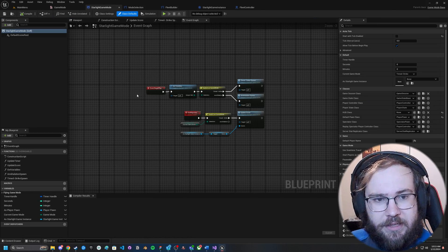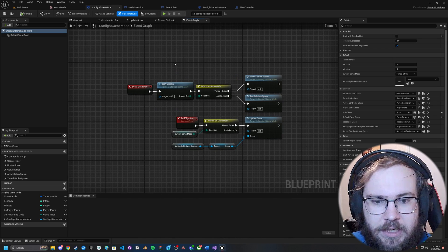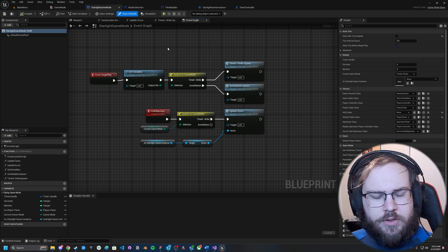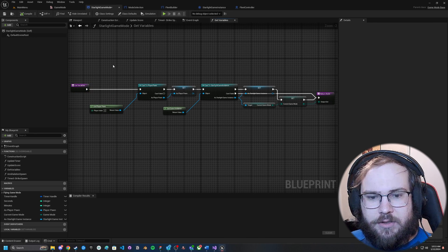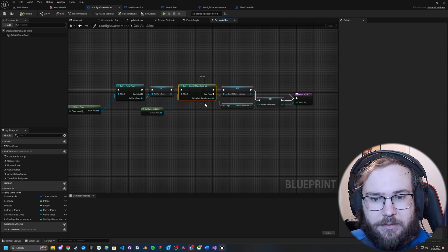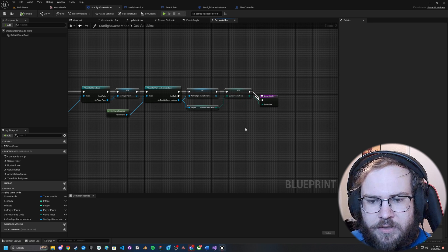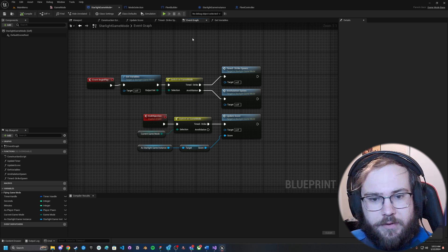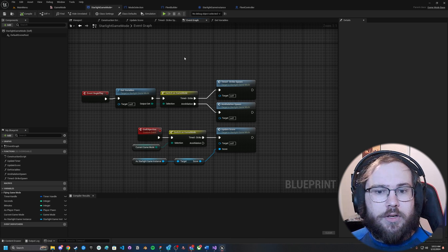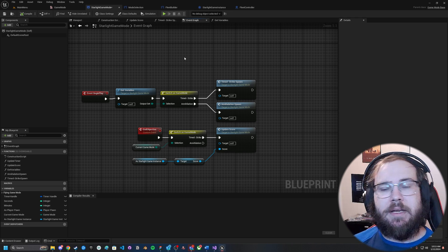Let me open up my game mode here. As you can see, it looks very simple, but this actually contains two whole game modes that work very differently. On BeginPlay, I get some variables — I'm casting to my player and gathering them, casting to my game instance and saving a variable there, and then I'm getting the current game mode from that game instance and returning it. The reason for this is upon starting my level, I want to decide what game mode my player is currently in and set up the level based on that.